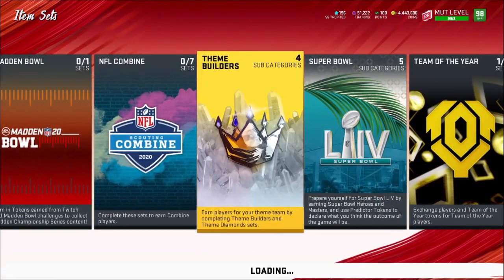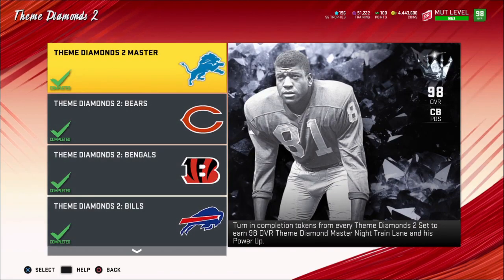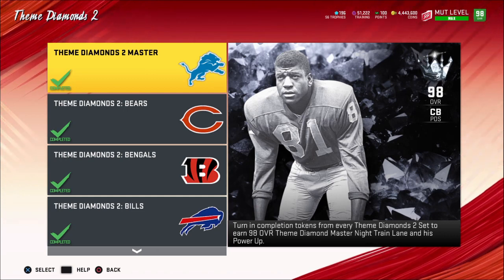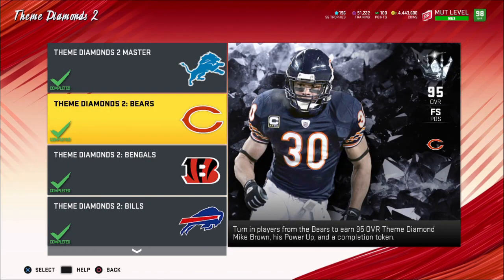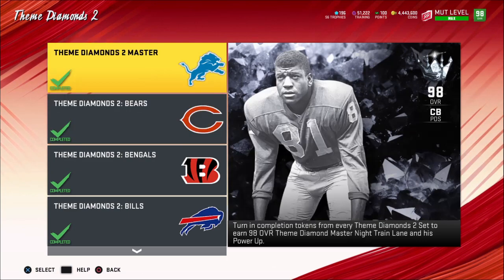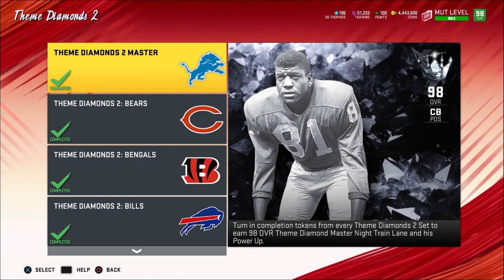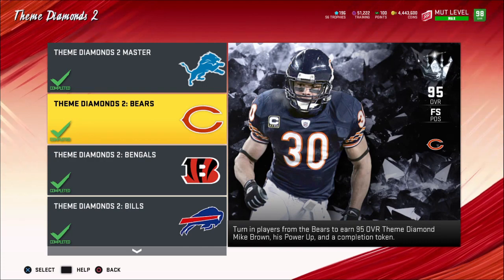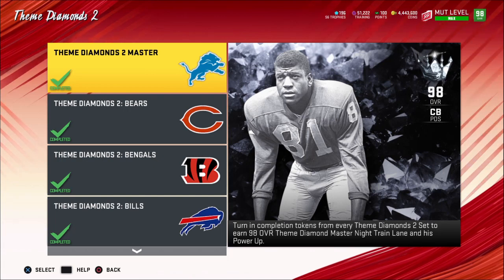There are a few cards going for quite a bit of coins in this Theme Diamonds 2 set. You need these sets to make Night Train Lane. I already completed all of them and this method still works, especially for how cheap these extra cards are. I know it's not repeatable, so you have to do it on a separate account if you've already done it on your main. But for those who haven't done this yet, I definitely recommend completing the Night Train Lane set and selling it all off after.